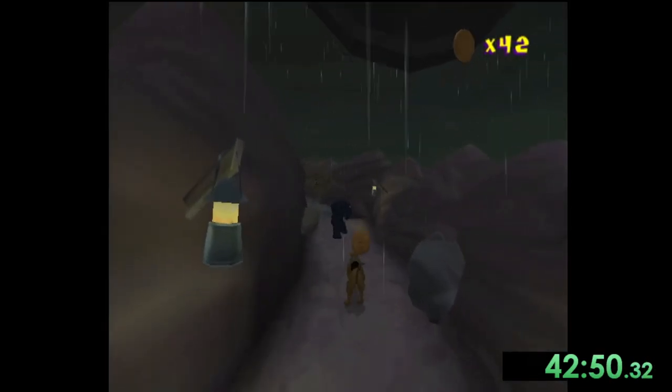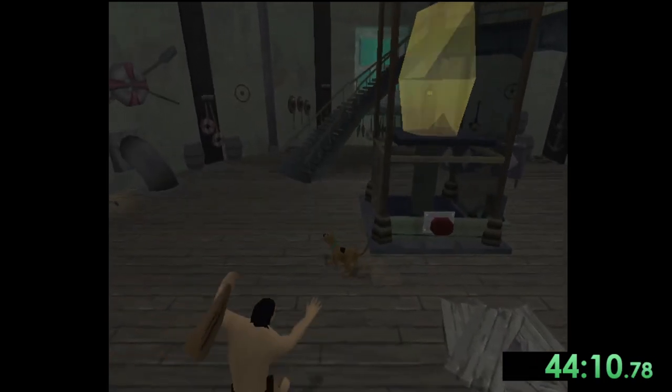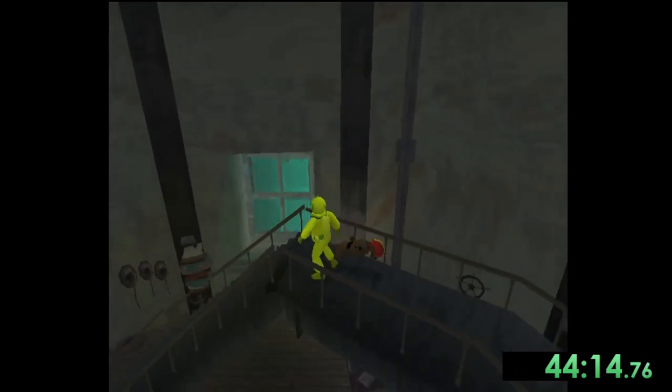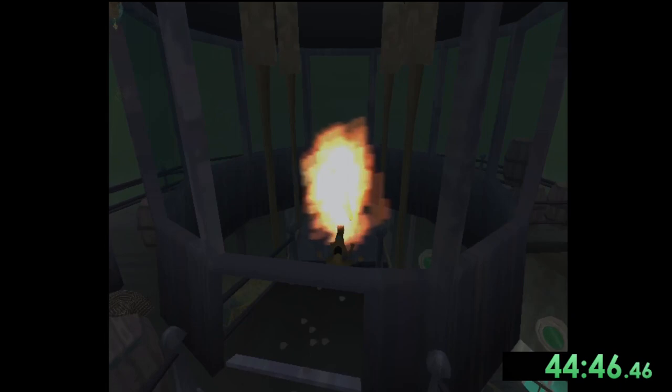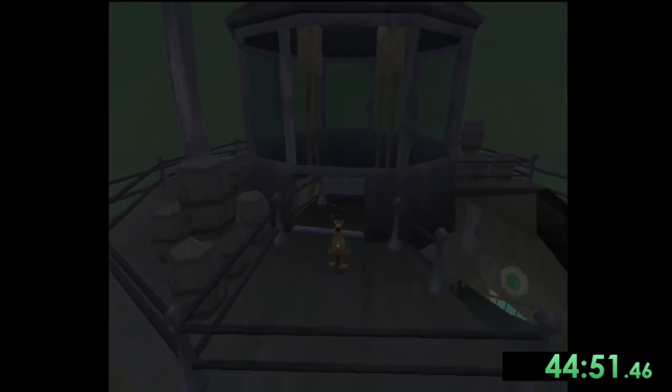In the spooky forest we have to navigate our way through and make it to the lighthouse. Once in the lighthouse we have to headbutt the button at the bottom to send the light all the way to the top, and then sprint all the way up the stairs before the light reaches the top and gets sent back down. We then break the light at the top of the lighthouse which gives us the ability to ground pound, which is another move we'll have to use to beat the final boss as well as skip a few more areas.